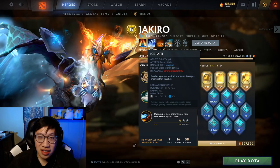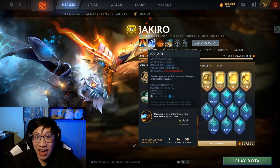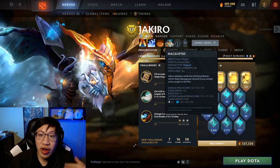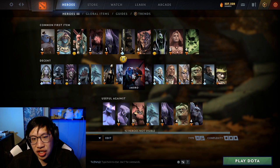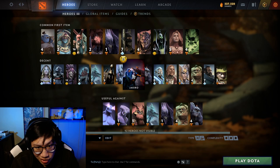Jakiro, for the same reason as Lion, has a persisting stun. Further range on Ice Path creates an extra chunk on the map that is now a stun and can disrupt the enemy's path. Or you create a greater distance with Macropyre, or Dual Breath cast from further away affects everything in the path. Jakiro does have some mana issues so Aether Lens is kind of nice, though I don't buy it too often on him.